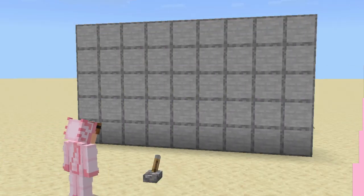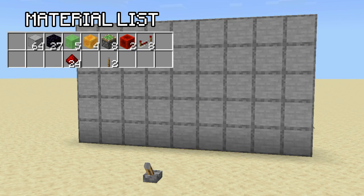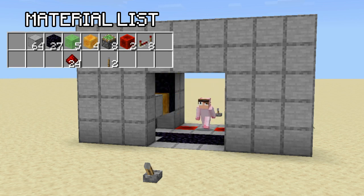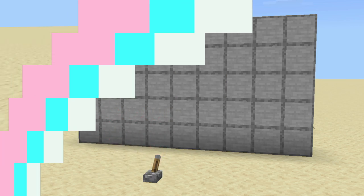The materials you'll need are some solid blocks, 27 obsidian, 5 slime blocks, 4 honey blocks — or you could have 4 slime and 5 honey, it doesn't really matter — 8 sticky pistons, 2 blocks of redstone, 8 redstone repeaters at the bare minimum, 24 redstone dust (you'll probably want more), and then your two levers.